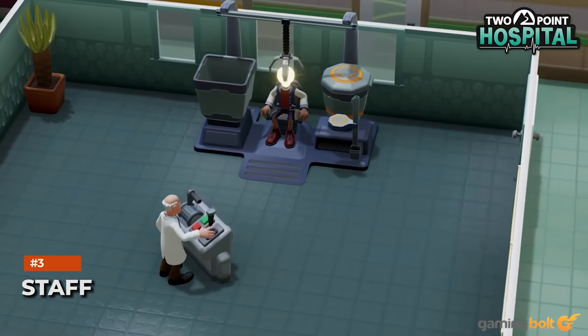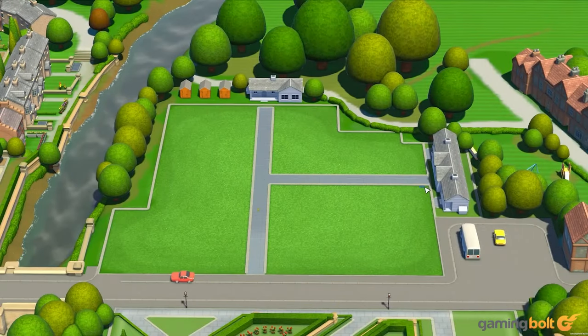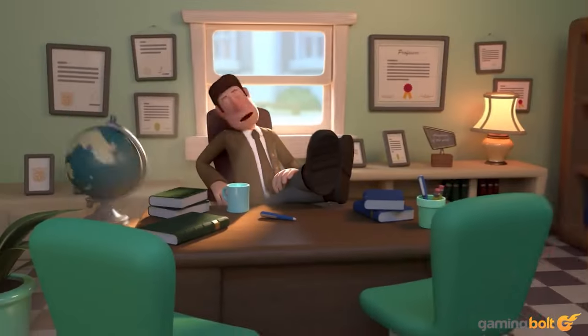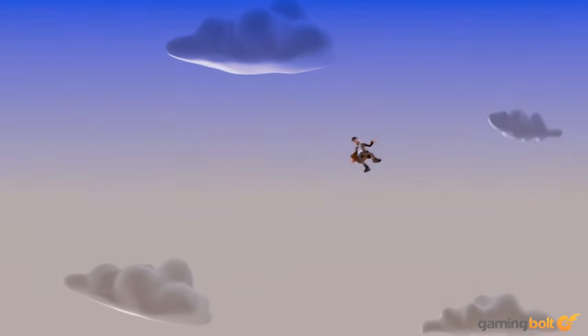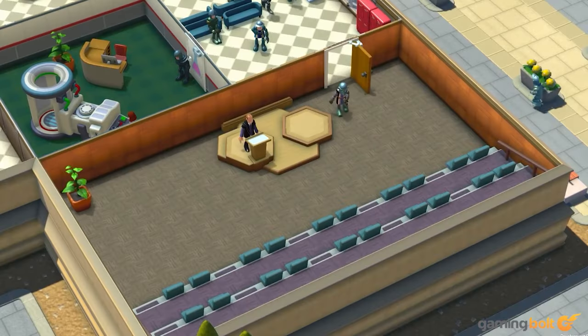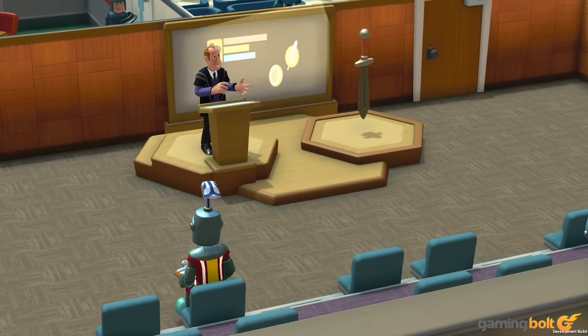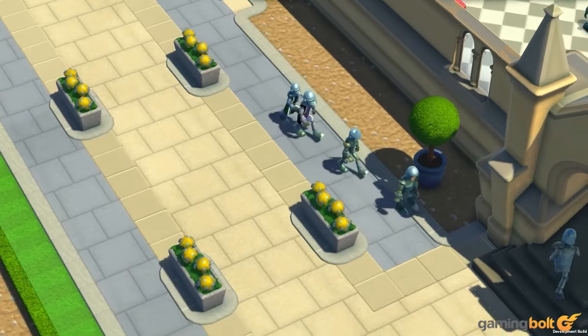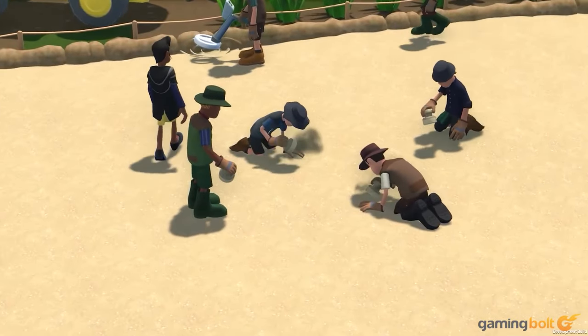Simply expanding your academy with new facilities and buildings won't be enough. You'll have to recruit staff to make sure that it functions smoothly. Staff will include professors, researchers, lecturers, teaching assistants, janitors, and more. The purpose of the staff is to ensure that the students can excel, so players will have to keep an eye on exactly who you're hiring and whether they'll be a right fit for your institution.